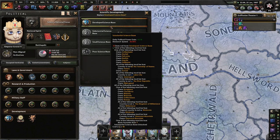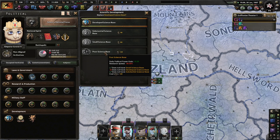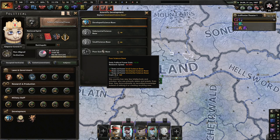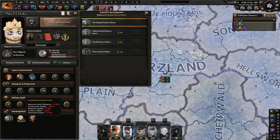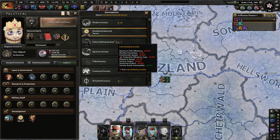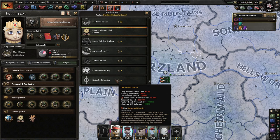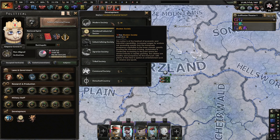So we have a developed science base — because if we don't have that, we get more daily political power, but we lose research speed, which isn't bueno. We only have three research slots. Minus 80% — that's really bad. Outdated industrial sector. Well, it could be worse. Agerian society, tribal society, communal society, detached country. Modern society — we want to get that eventually.